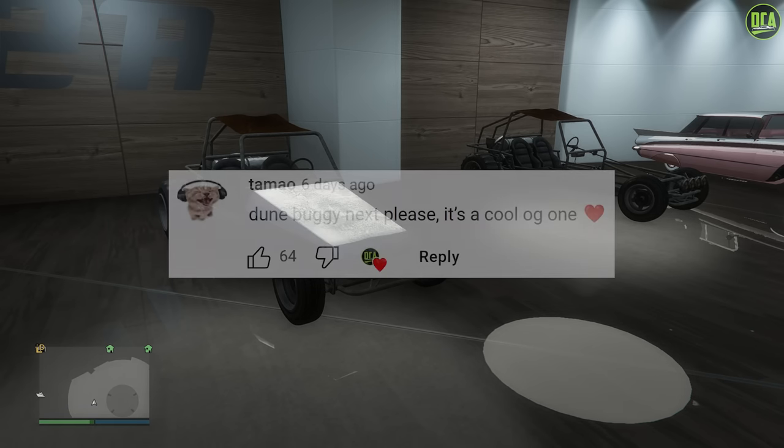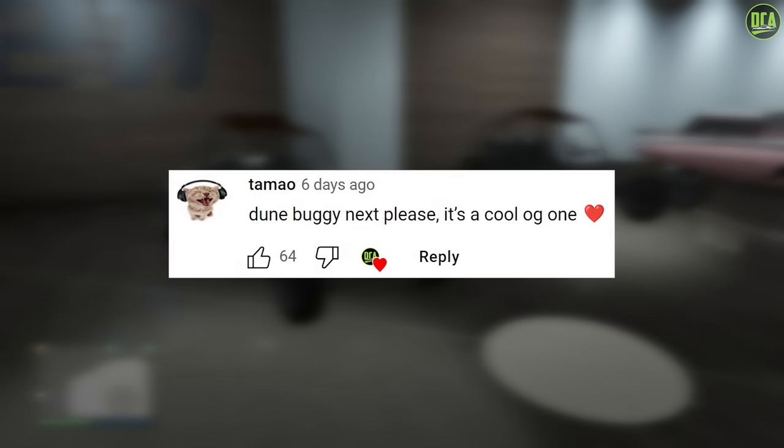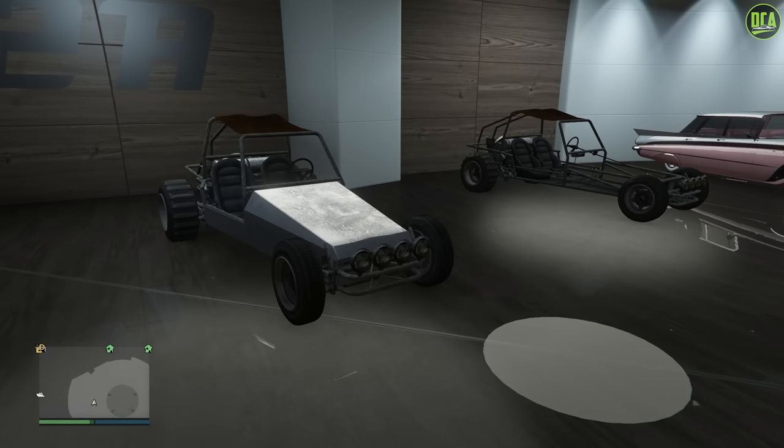In today's video we're going to be customizing the BF Doom Buggy. This car is an OG vehicle that's been in the game since day one and can be purchased from the Southern San Andreas website for twenty thousand dollars, or of course you can get it off the street for free.